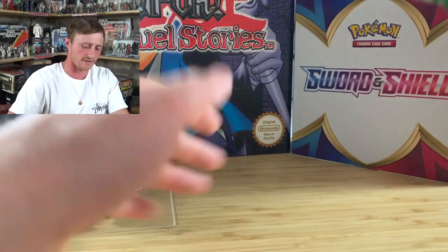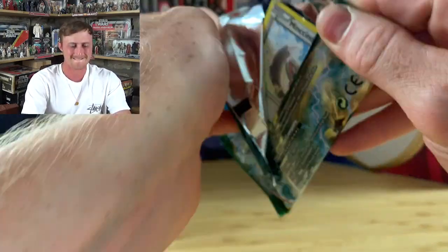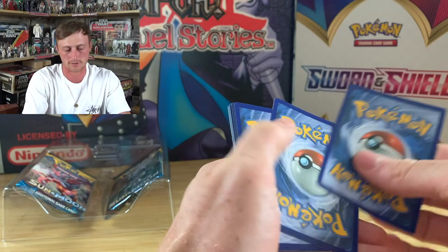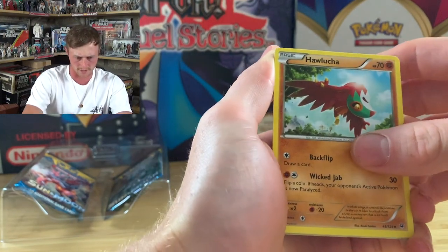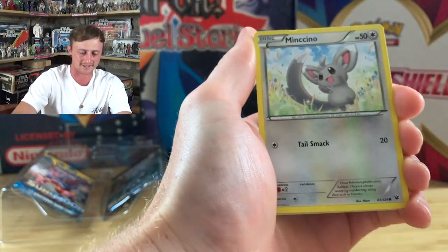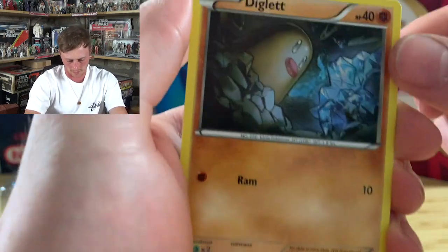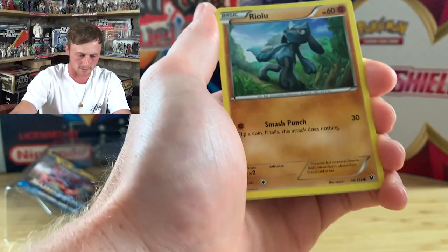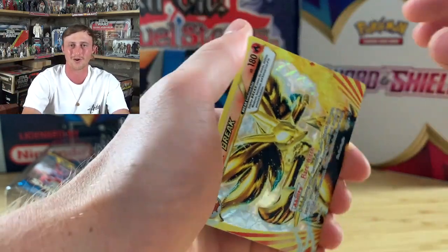Stick that to the side. A Fates Collide pack — Lugia on the front. Let's hope we get Lugia in the pack! Rip it open. Online code for you guys. Holucha, Power Memory, Old Amber Aerodactyl — can't talk today, sorry about that. Minccino, Diglett — look at the artwork on that, look at his big lips, looks like he's wearing lipstick. I don't think Diglett could ram anything. Riolu, sick of getting that card.